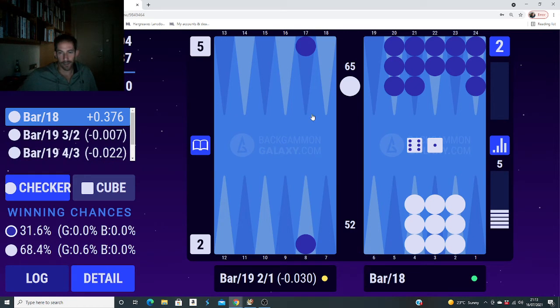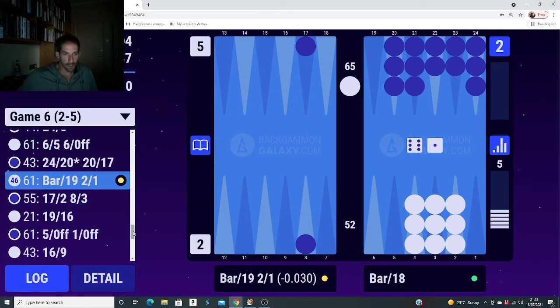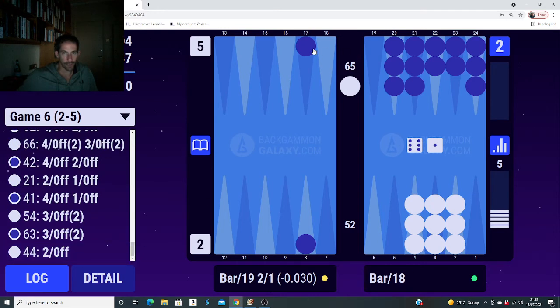In the bear-off I got hit and had a 6-1 to play, and I was better off stepping out with the one rather than slotting. I slotted thinking it's slightly better for the race and I could make it at a later stage. But I should just step out - I thought if he's hitting I get a return, but of course it's unlikely he'd leave it there in a zero-six position. He'd always be picking and passing so I may as well just come out because it's the same as getting picked and passed. My logic was just wrong there.